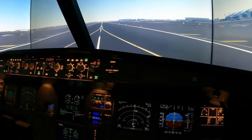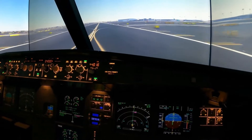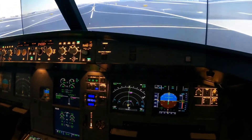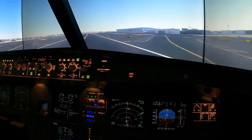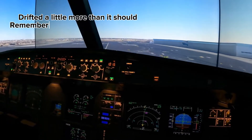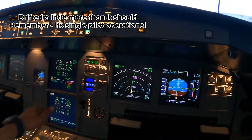Here comes V1. V1 — they've lost an engine, looks like it's engine number two. I'm using the rudders to maintain centerline, and with my foot placed on the centerline, now I'm going to rotate. There we go — give a little bit more rudder, maintain runway track. We're climbing away now. We've got a positive rate of climb, landing gear can now come in.